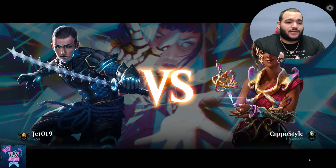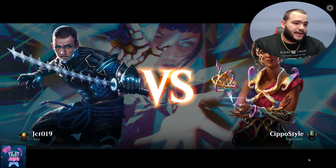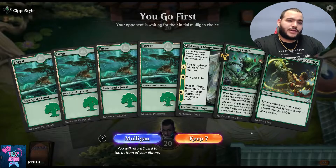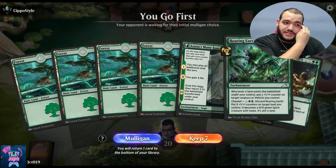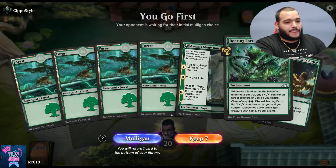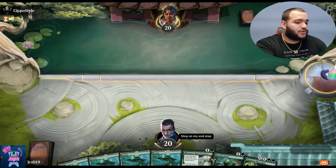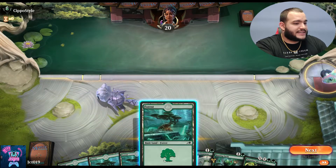I don't know if it's Sipo style or Kippo style — either way, love that avatar. I start. I've got a Roaring Earth, as-fan Many Journeys, no creatures — so very risky. But I can play an additional land, so you know what, we'll keep it.